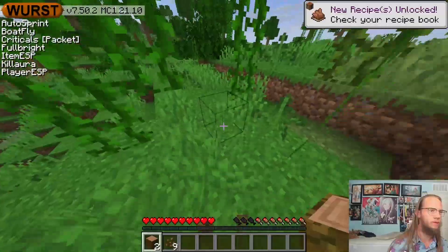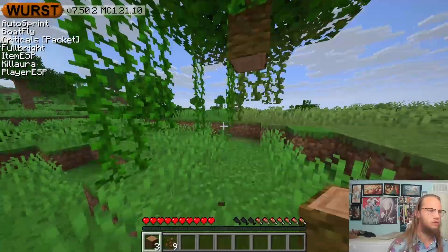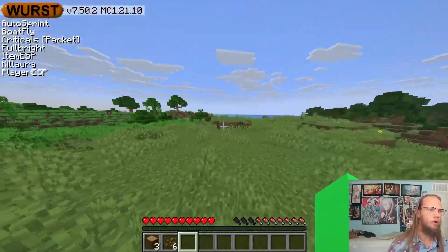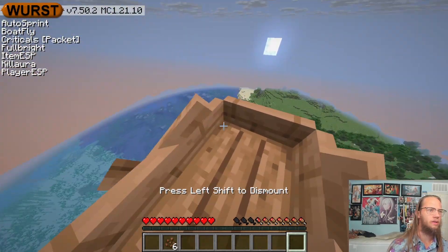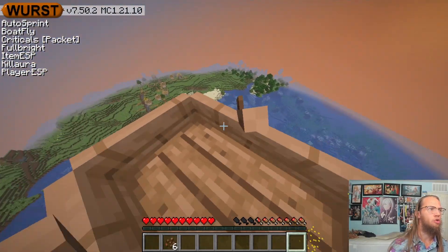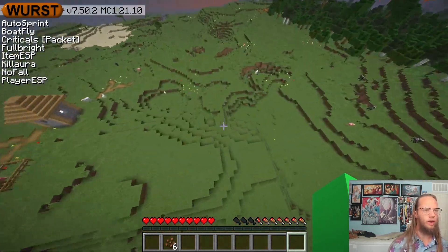Item ESP shows you items that are on the ground for you to pick them up. If I drop this — say the cocoa beans, I don't really need those — and head over here, you can see they still show up. We can also automatically use boat fly, which is much better than a normal fly. And then no fall — turn on no fall, just shift, and you'll take no fall damage.